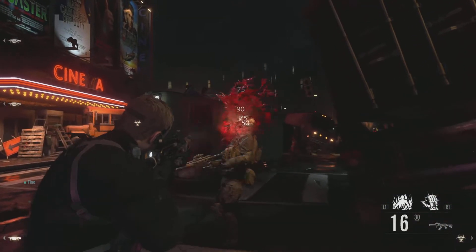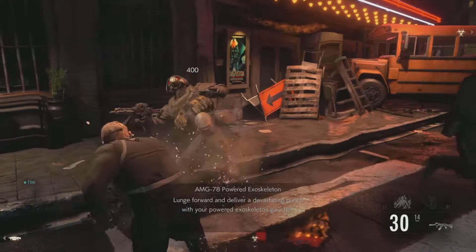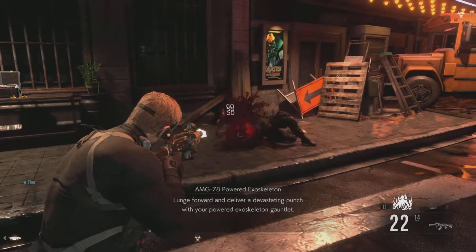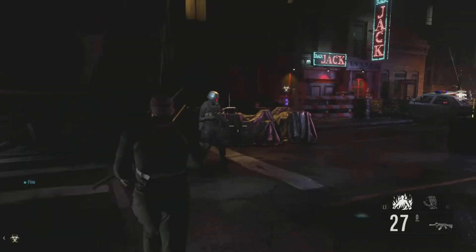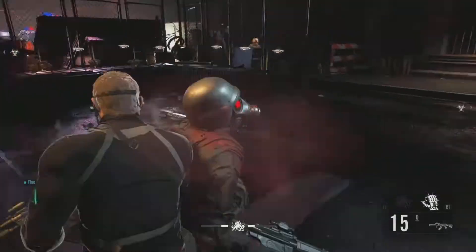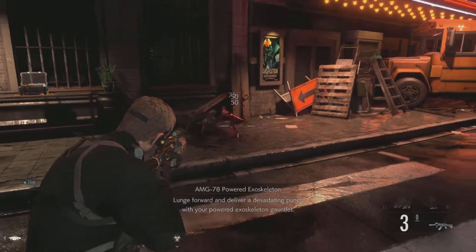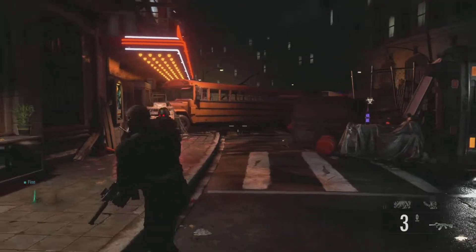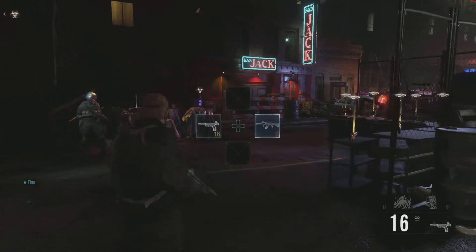Let's talk about his abilities. His R1 ability — or right bumper ability — is the exo glove from the Not a Hero DLC. What that does is you lunge forward, punch enemies onto the floor, and that's a high amount of damage. His second ability is Indomitable Spirit, which basically makes you immune for a brief period to flinch and knockback, and you can survive anything that would kill you. You're pretty much unkillable while it's up, which is very good if used at the right time during a fight.